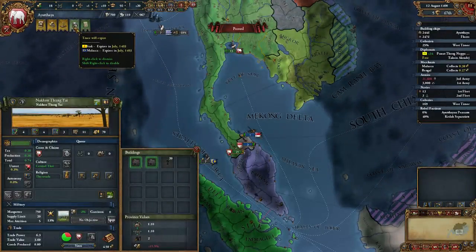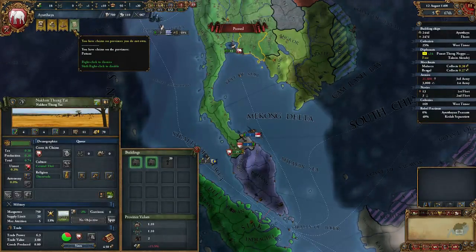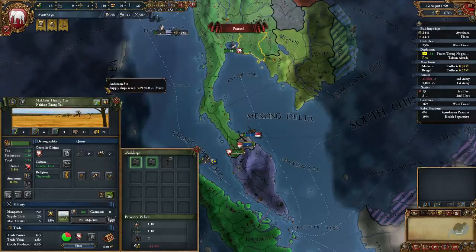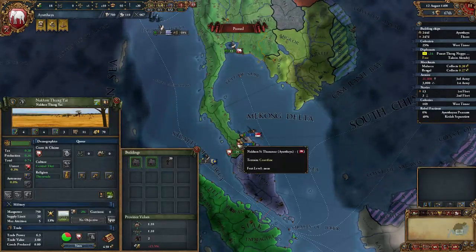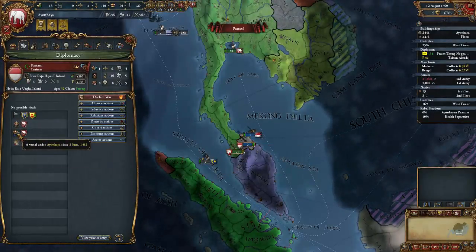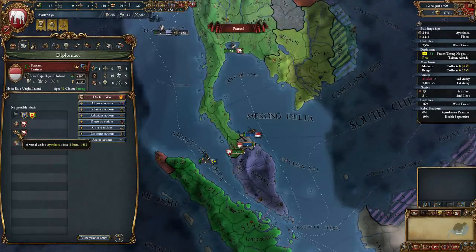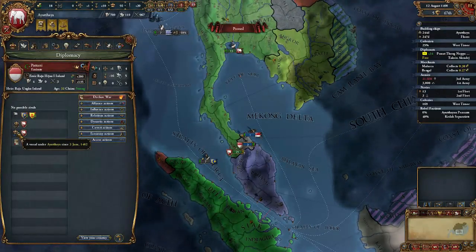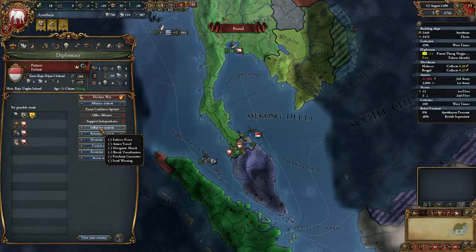Truces are expiring in three years. And I have a claim on Patani. But I am not going to exercise that claim, because I'm going to bring them in peacefully. How are we doing on that? 92 — that's not long at all. It was eight years ago I vassalized them. So in two years we'll be able to bring them into the fold peacefully.